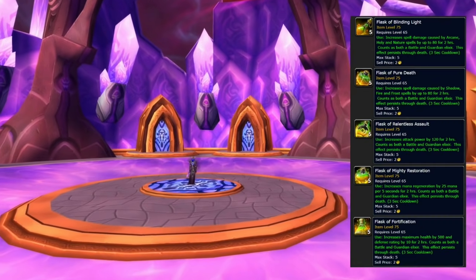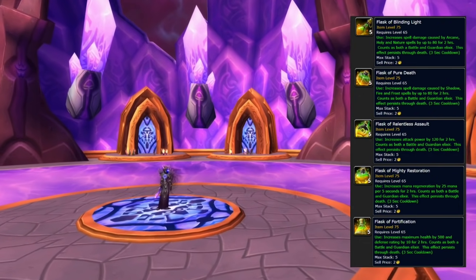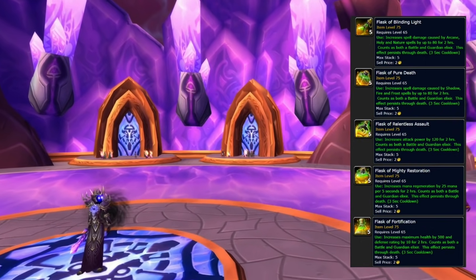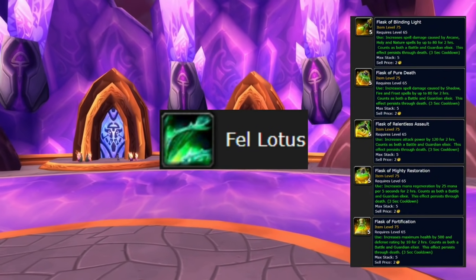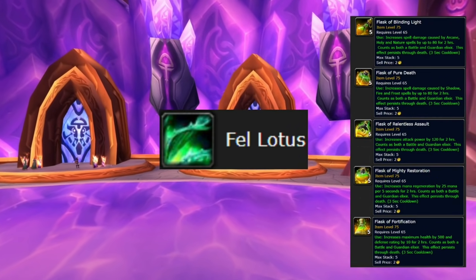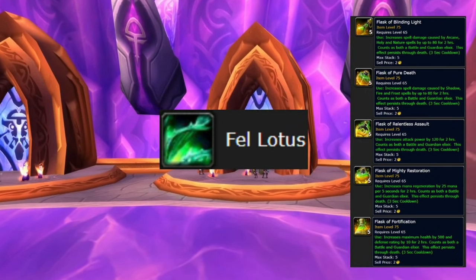Now that I am already talking about flasks — in Burning Crusade phase 2 flasks will also become more useful. The phase 1 content isn't really that difficult, but in phase 2 everything will become a little bit more difficult. All these flasks share one thing in common: you will need a Fell Lotus to craft them. Crafting these flasks also requires some other herbs, but those differ for each flask. The only thing they all share is the Fell Lotus, so make sure to pay attention to that market.